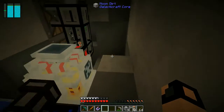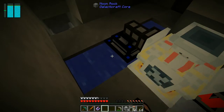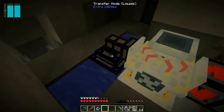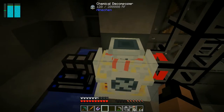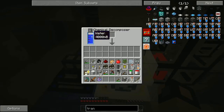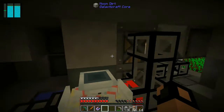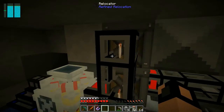You need the world interactions upgrade, which will actually take the infinite water source out and into here. Then you hook it up to a decomposer from MindChem, which fills up with water and makes two hydrogens and one oxygen — because water is H2O.